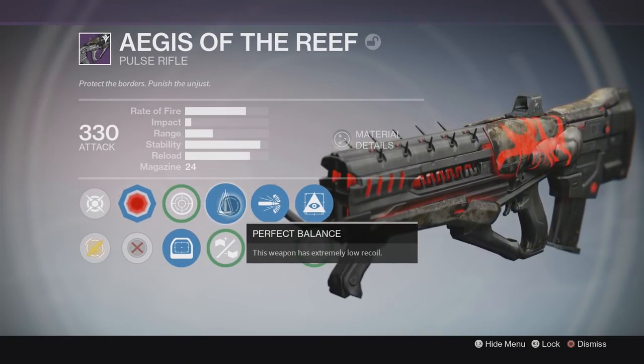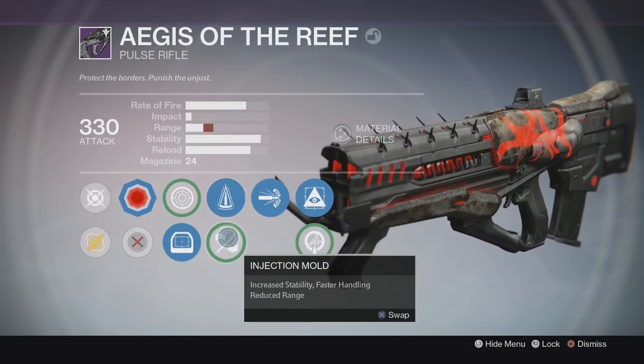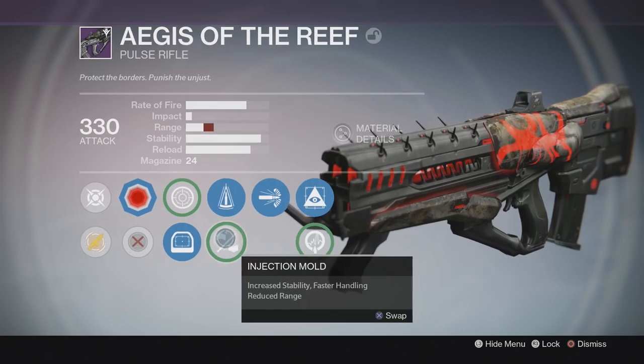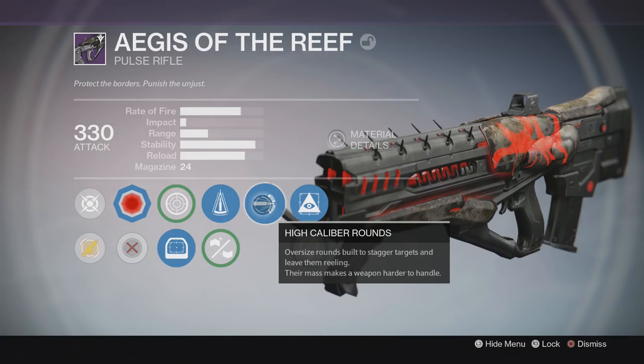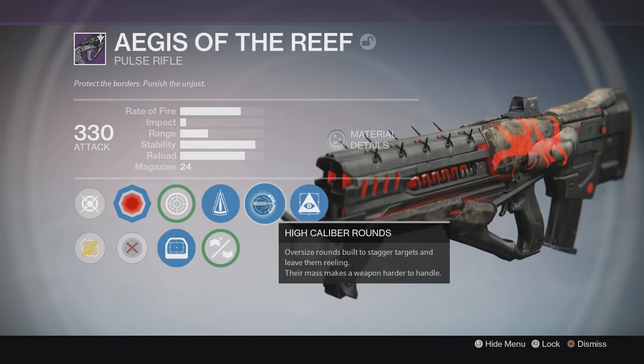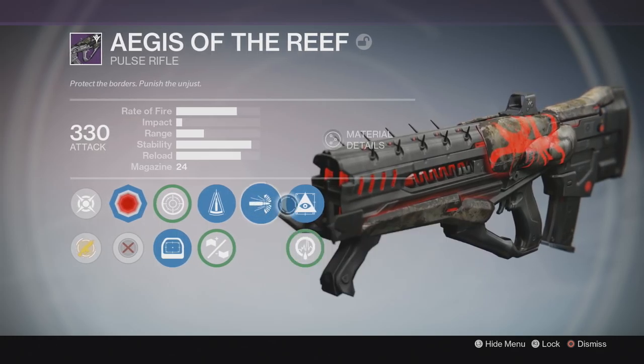First off we got Perfect Balance — this weapon has extremely low recoil. I can't show you the actual stability increase because I got two stability perks. The only difference is this one also reduces range, so screw that. In the middle tree I got High Caliber Rounds, staggering targets, always a welcome. Maybe I could have had explosive rounds there, but high caliber rounds will do me.